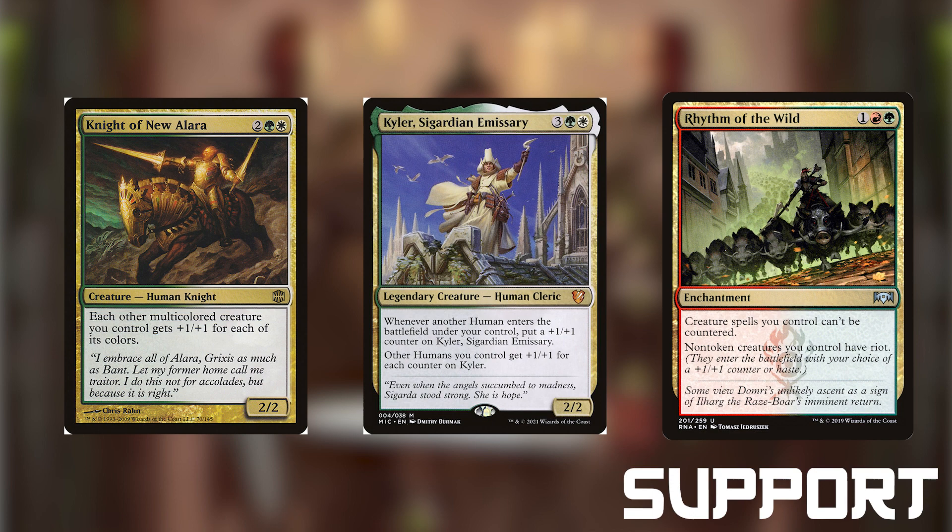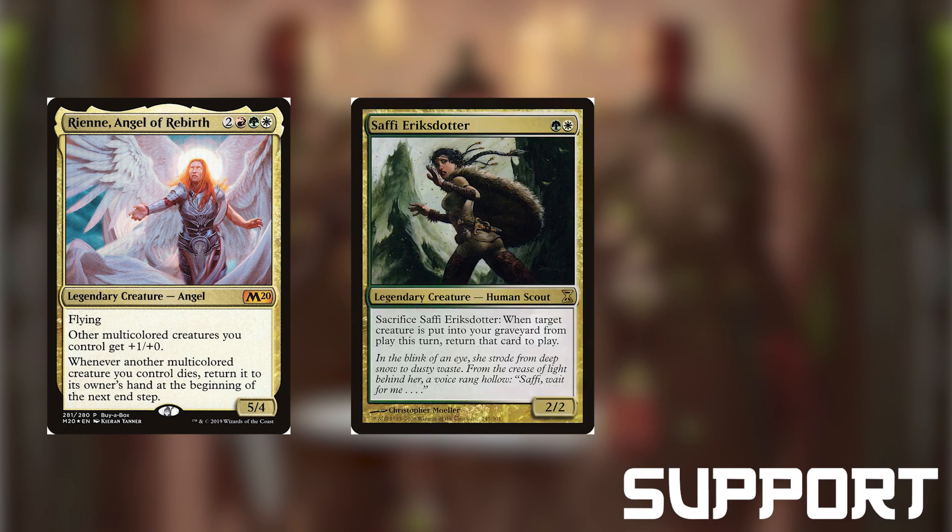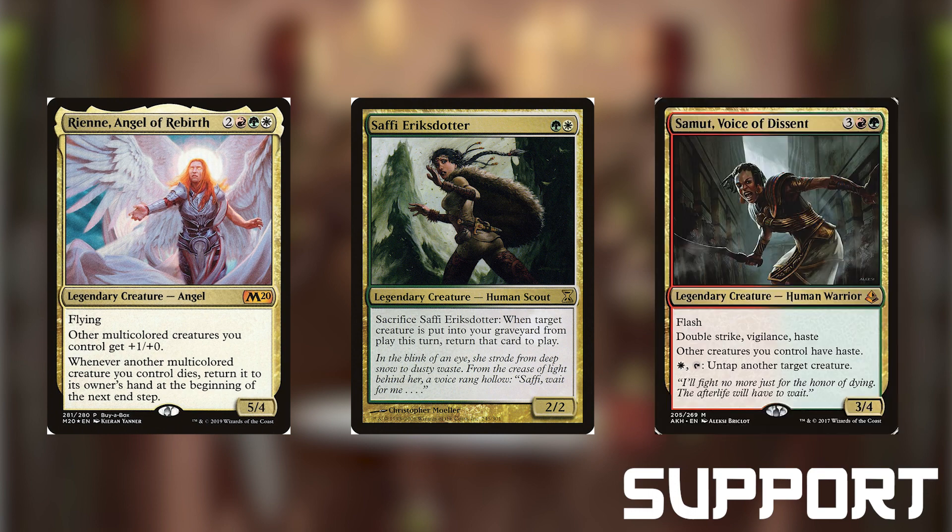Rhythm of the Wild is an enchantment for 1 red-green that gives our creatures riot and makes them uncounterable. Riot means they enter with either haste or a 1-1 counter — we can choose whichever suits us best at the time. Rien Angel of Rebirth is a 5-4 angel for 2 red-green-white that has flying, gives our other multicolored creatures plus 1-0, and when a multicolored creature dies, we get it back in our hand during our end step. Safi Eric's Daughter is a 2-2 human scout for green-white that lets us sacrifice her to put a creature from our graveyard back on the battlefield. Somos Voice of Descent is a 3-4 human warrior for 3 red-green that has flash, double strike, vigilance, haste, and gives our other creatures haste. We can also pay 1 white and tap or untap another one of our creatures.